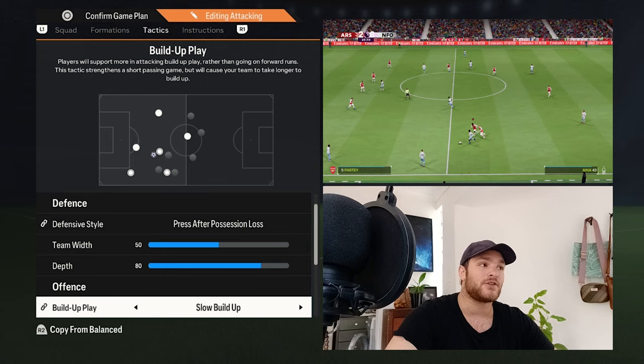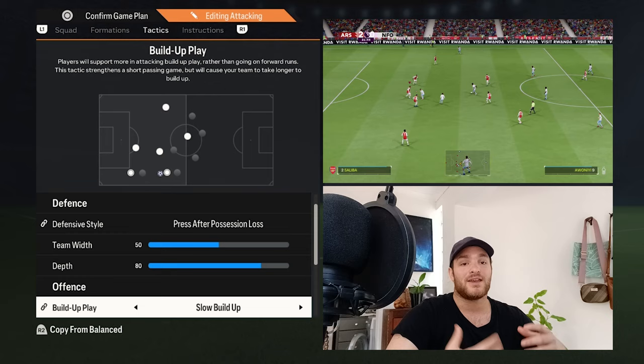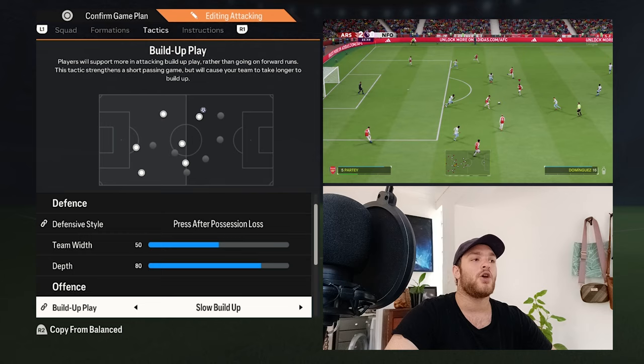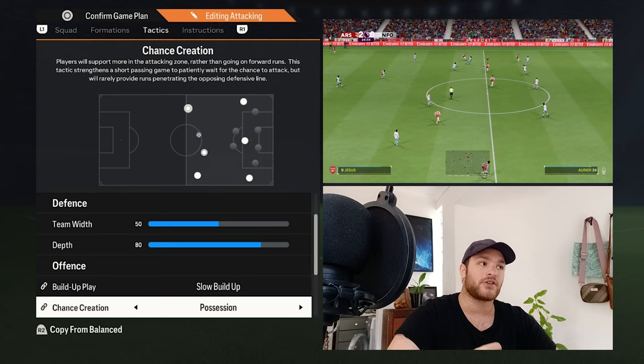A high defensive line of 80 helps with possession, winning the ball back when it's hoofed up the field, and continuously piling pressure on the opposition. On the offensive side, the build-up play is set to Slow Build-Up, which helps your center backs show for the ball more, get on it effectively, and start the offensive build-up from the base of the formation, progressing the ball comfortably through the thirds.